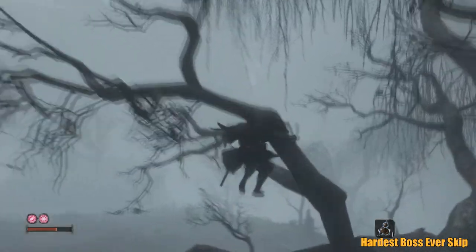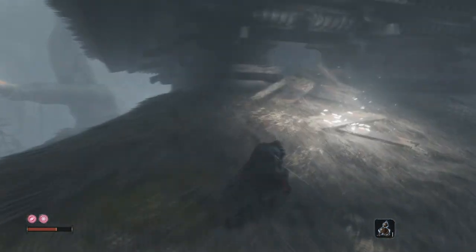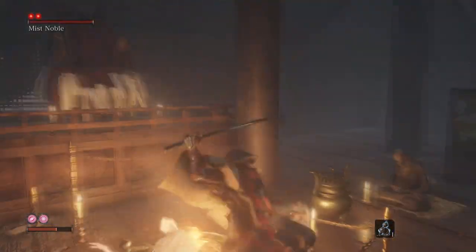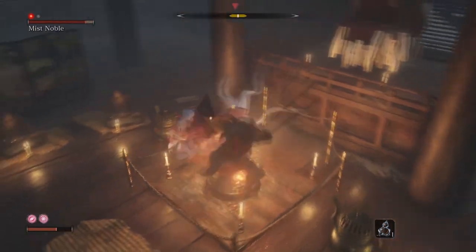Once you arrive at the Missed Noble House, go to the nearest corner and double jump to get on top of this branch. Once you've done it, just double jump again to reach the roof and enter the gap running to quickly fall onto the Noble and execute him. Simple as that.